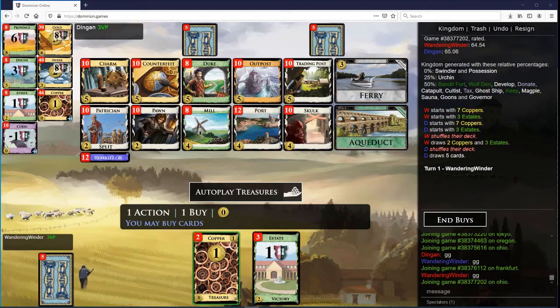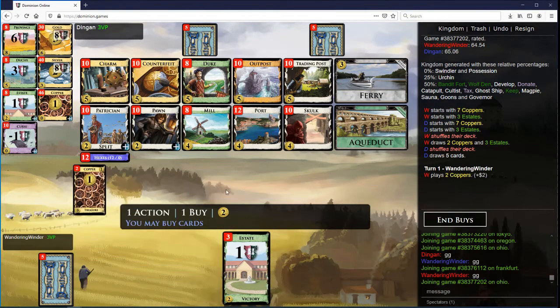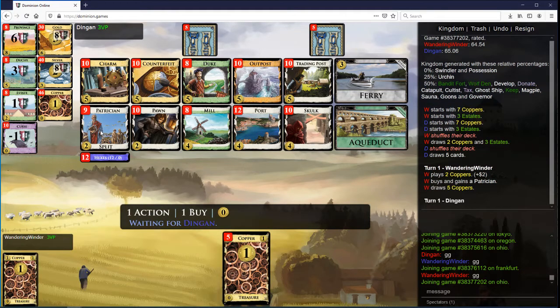We have Charm with Duke. We don't have much draw, really. There's Patrician and Counterfeit. We're going to take Patrician here, and then it's just a question of whether we want Trading Post, Charm, or Counterfeit. We're definitely going for Duchy-Duke — it's just a question of how to get there.